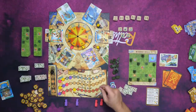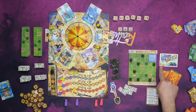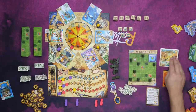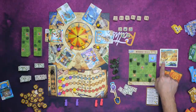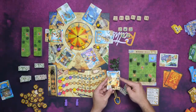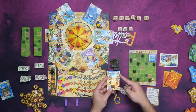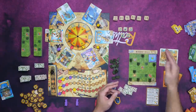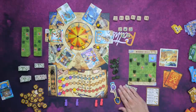Then we go to the advertising step. During the advertising step, you can advertise every one of your rides based on the conversion printed on the back. So for example, for Ray Gun Alley here, I can pay one dollar and get one victory point. But for the Bandit Shootout, if I had built that as well, I can pay four dollars and get three victory points. So I can choose to advertise all of my rides once each, giving up money to do that.